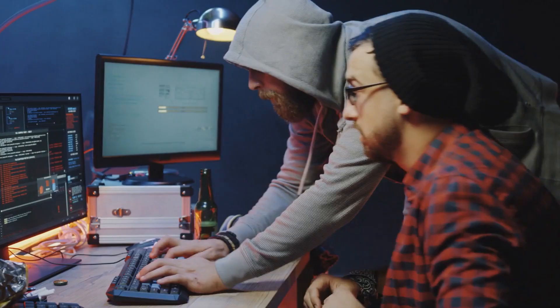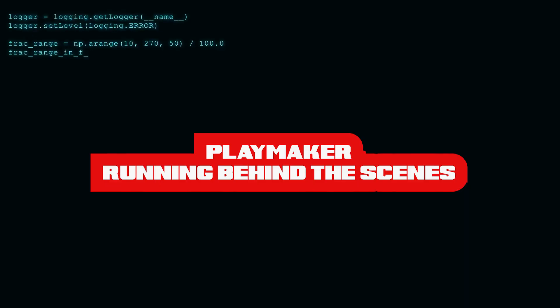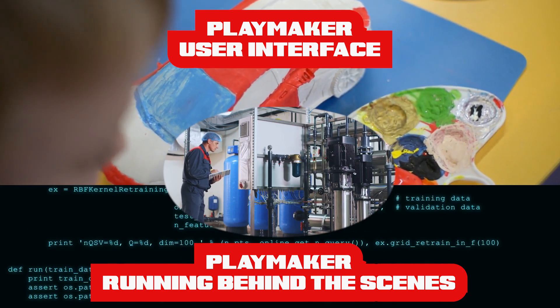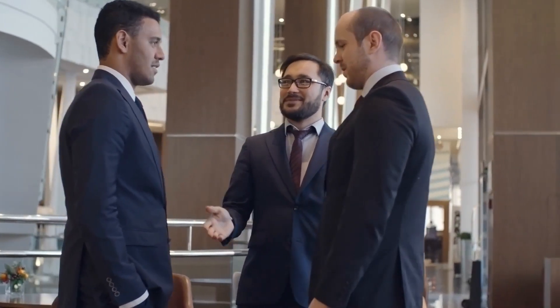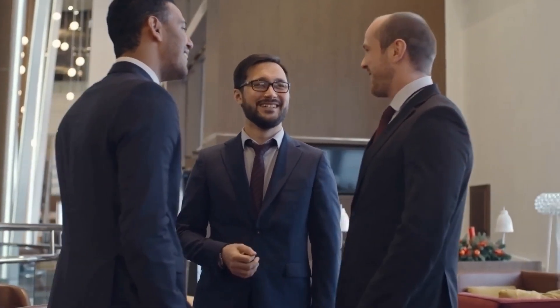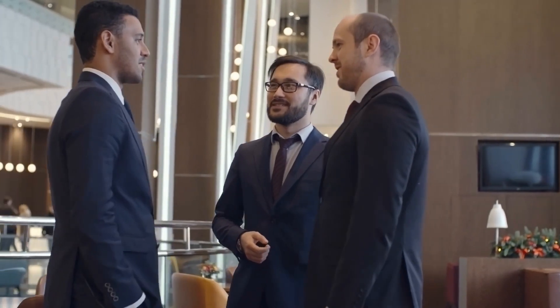So first things first, straight up code will always outperform Playmaker FSMs. Playmaker adds an extra layer of processes there for the sole purpose of making game development a more visually-oriented process, so it inherently has an extra step to be processed — like having someone translate messages between you and someone who speaks a different language. Coding, on the other hand, is more like just learning Spanish yourself and being able to talk to the person directly without a translator involved.